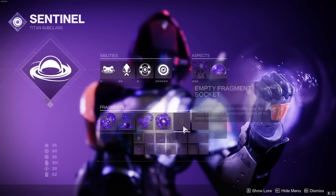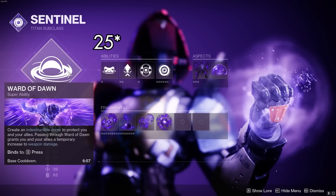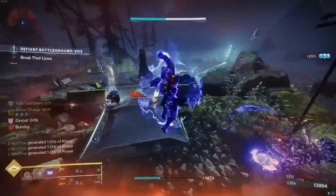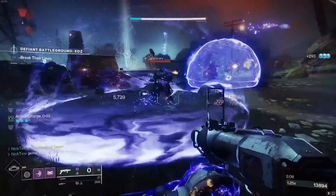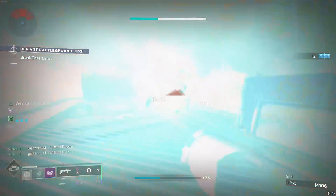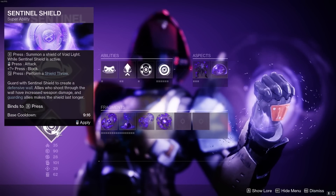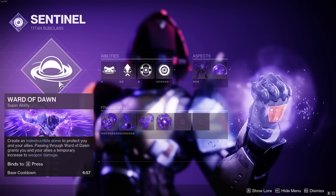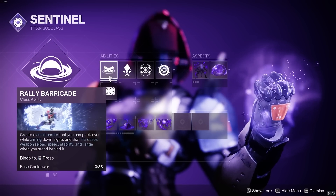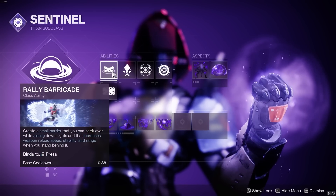For abilities, I like to use Ward of Dawn for the 35% extra weapon damage bonus from Weapons of Light, and it's on a really low cooldown. Anytime we pop it, it gives us a full overshield but also gives us an entire grenade charge back immediately, which pairs very nicely with the build. You could use Sentinel Shield if you want, but the cooldown is much longer. With the abilities, you want to use Rally Barricade simply because it's a lower cooldown, letting you take advantage of the empowering buff from Heart of Inmost Light more often.